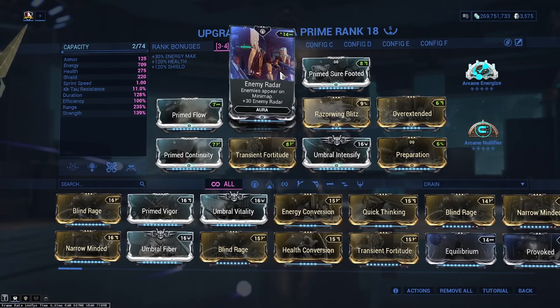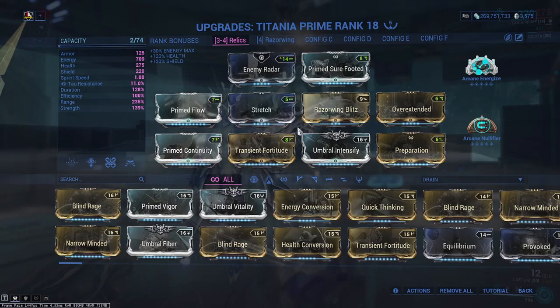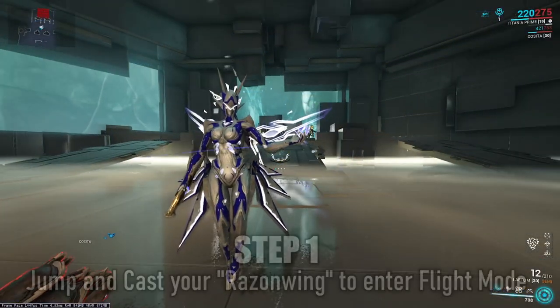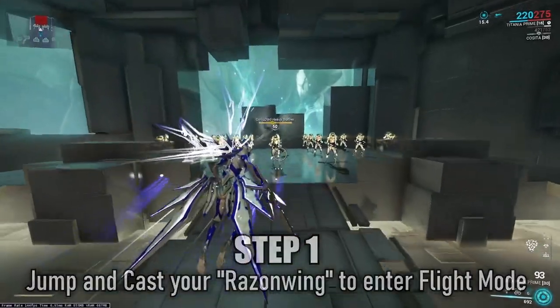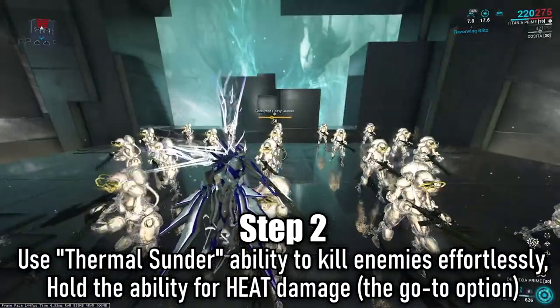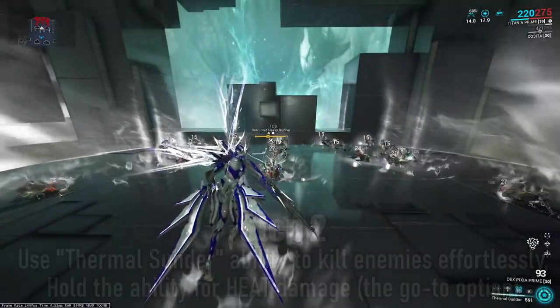Enemy Radar is my choice of augment here, though it's entirely up to what you want to run. Enemy Radar just allows me to see where I'm going. It's a very simplistic and quick build — you can get straight from A to B, do your objective, get your relics, get your ducats, and get everything you need from Baro Ki'Teer. You can also use this outside of Baro relics for general Exterminate missions or even if Sorties pop up.